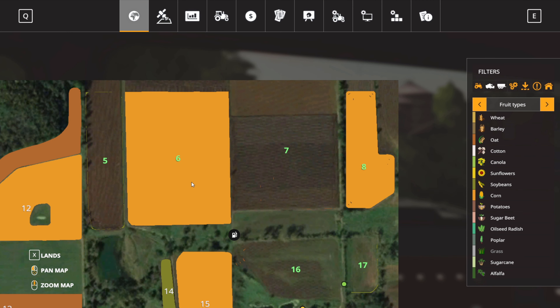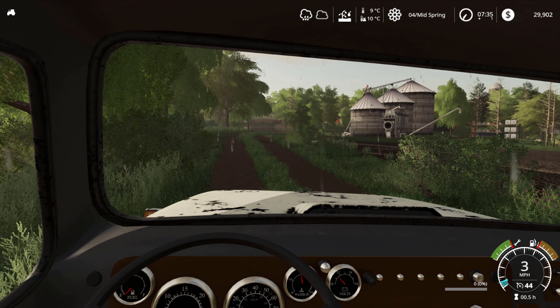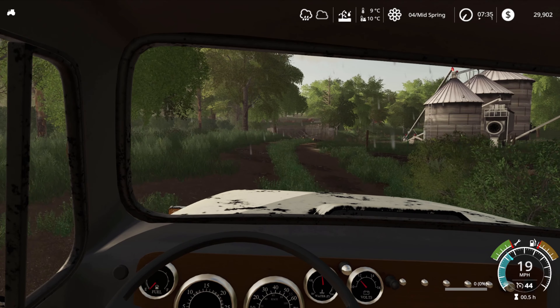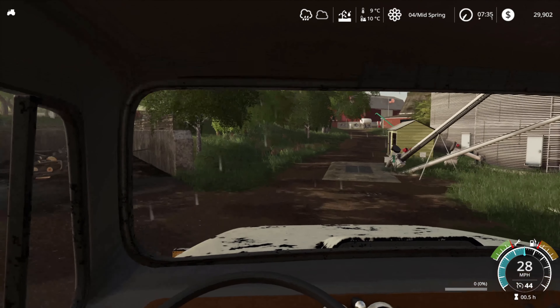Let's quickly get it saved. Field 6 is now going to be soybeans, same as field 16. Fields 5, 7 and 8 are all going to be corn this year. Field 17 however is going to be oats, so we're going to put oats in that field so we can get a bit of straw for the year, which I think will be enough. I'm hoping it's going to be all okay.